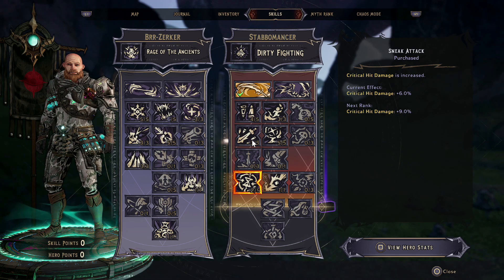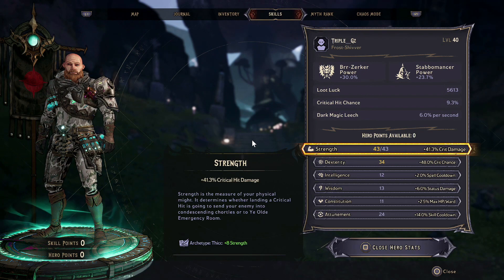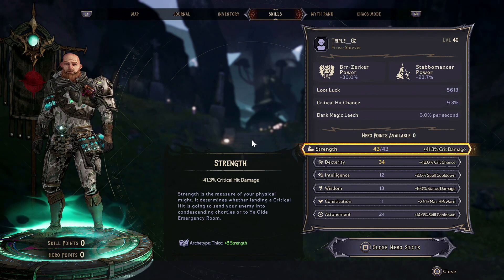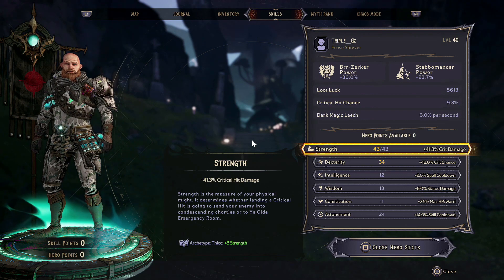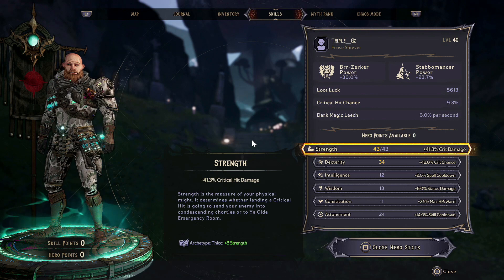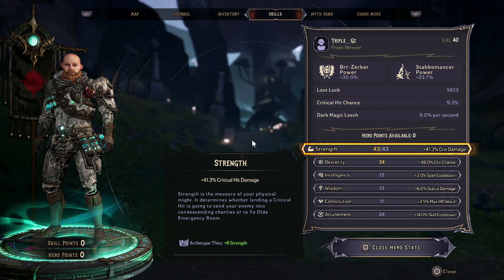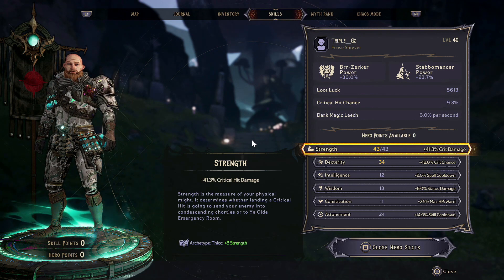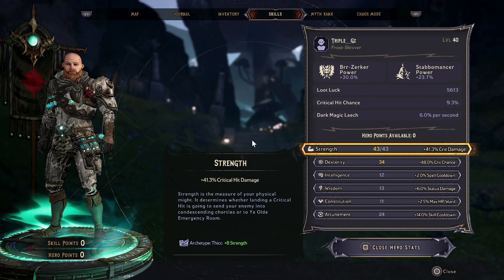Finally we're going to have 2 points into critical hit damage increase — we'd put more in if we had the points. For hero stats, we're going to be throwing a lot into crit damage and crit chance because this is Stabbermancer, and it just works really well. The final points go into Attunement for action skill cooldown. Status effect is a non-starter for this build, and we weren't really dying that much so max HP and ward didn't really work either.